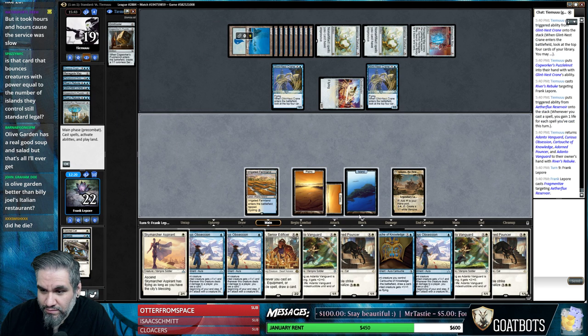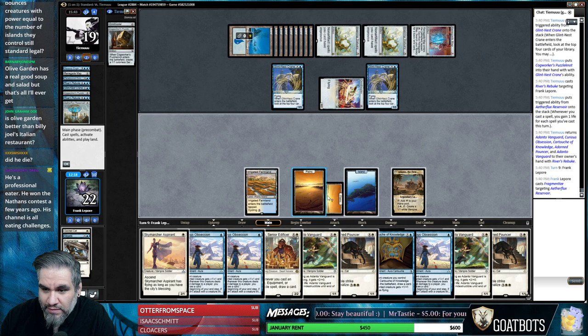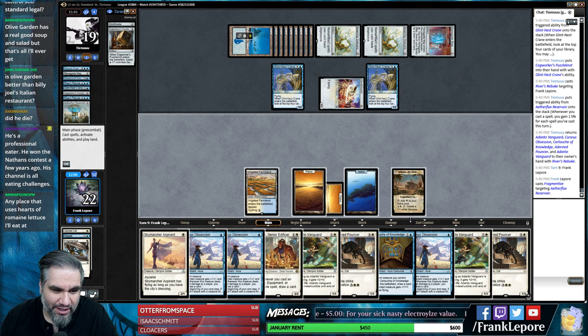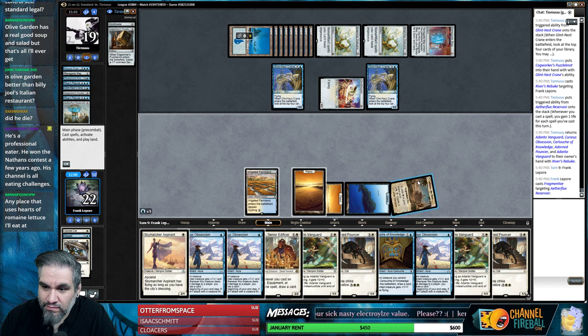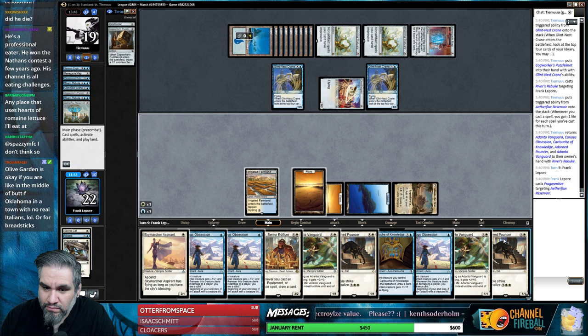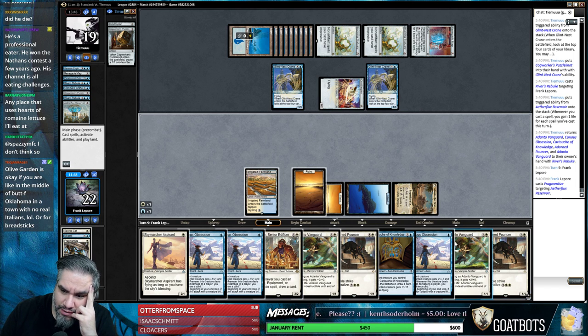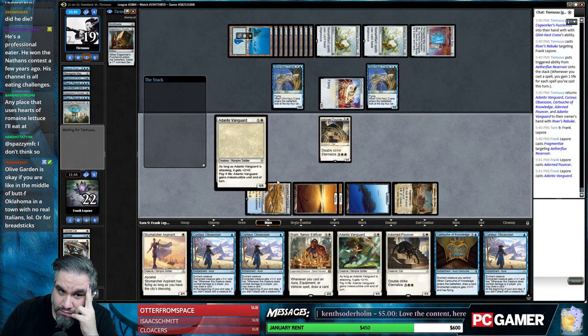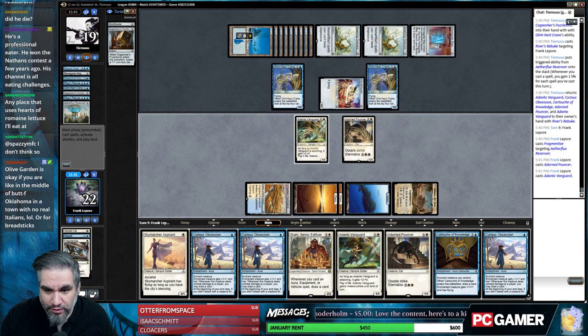Kill that idiot. How many things can we play right now? We have ten cards in hand, four mana. So we can go Obsession - actually the Obsession dies if we just play it on a turn when we can't protect it. We can go Sram - I want to put bodies on the board. We can discard one of our Curious Obsessions.